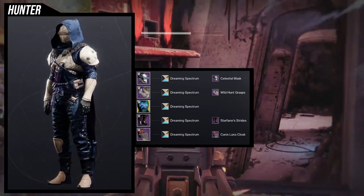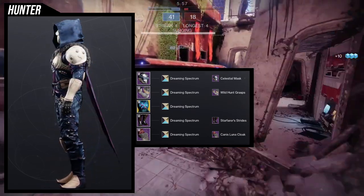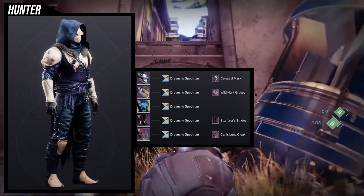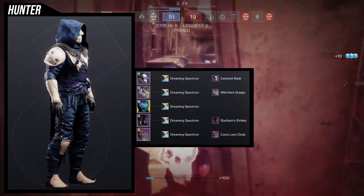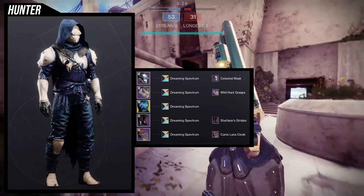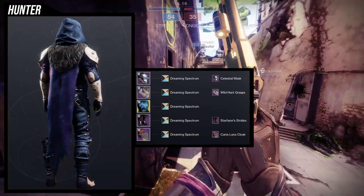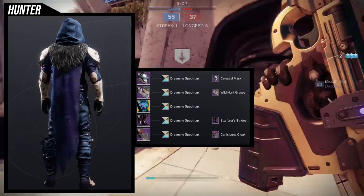For the helmet, we're using the Celestial Mask. I really like this mask — it is very situational for me, but thankfully in this situation it looks really good. For the arms, we're using the Wild Hunt Grasps. For the boots, obviously we're using the Starfarer's Strides. I love these boots — they are definitely one of my favorites now because of just the simplicity. The cloth on the left of the hip is actually connected to the boots, not the chest piece, so just be aware of that.